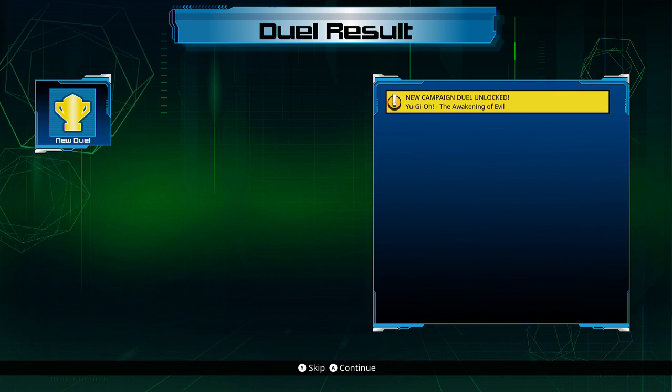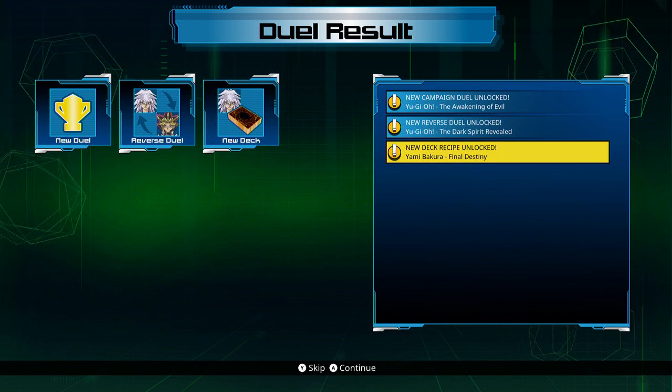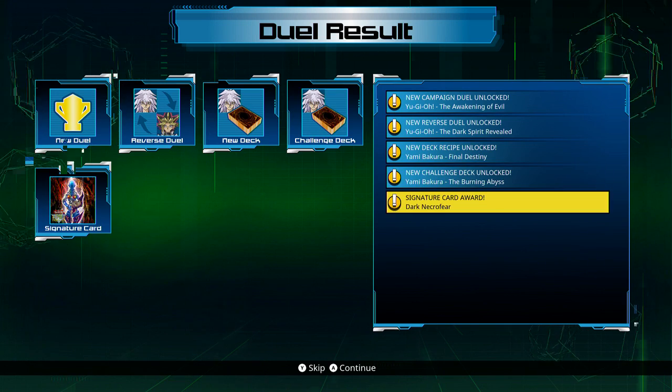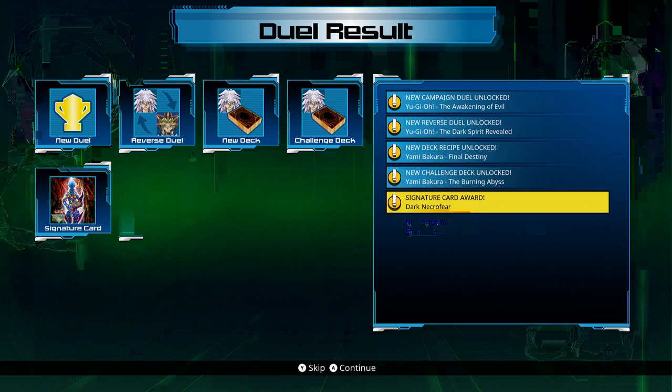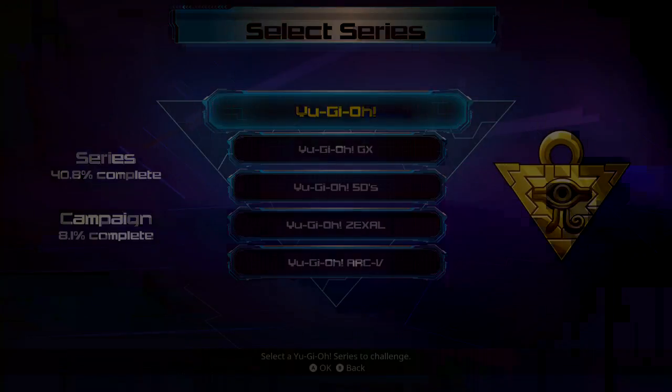This was a tough duel, but thanks to our teamwork and the heart of the cards, we came out on top. Now we're headed for round two. Awakening of Evil, Duel Unlocked, Reverse Duel, Final Destiny Deck Recipe, Burning Abyss Challenge Deck, Signature Award Card: Dark Necrophier, Spirit Message Letter A, Portrait Secret, and some Duel Points.